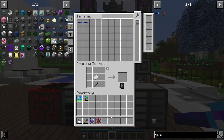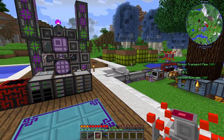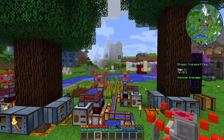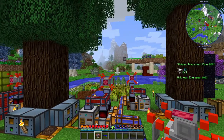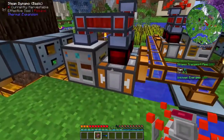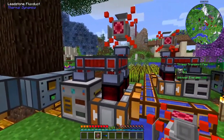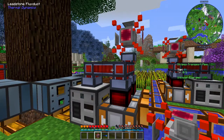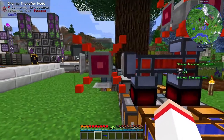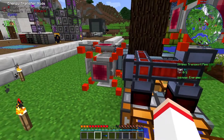Now we have the two main things needed to set up wireless transmission of energy. With the Energy Transfer Node in hand, the next step is connecting it to a power system. I go next to my power system, point to the power cable, and right-click on it. The Energy Transfer Node connects automatically to that power cable, meaning it now receives energy.